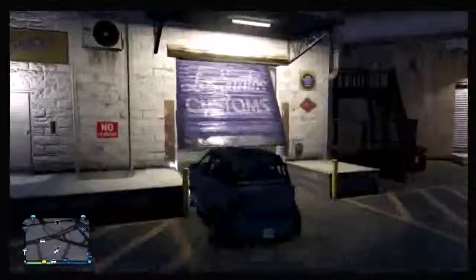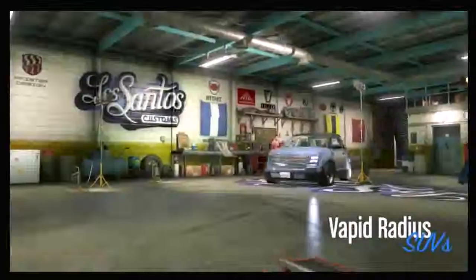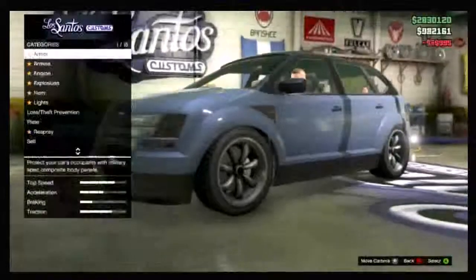Hey guys, EZFY2 here bringing you a GTA 5 money glitch. This one is how to give your friends your money. What you want to do is find a random car off the side of the road, drive it into LS Customs, and have the person that's giving the money do up the car as much as they can.